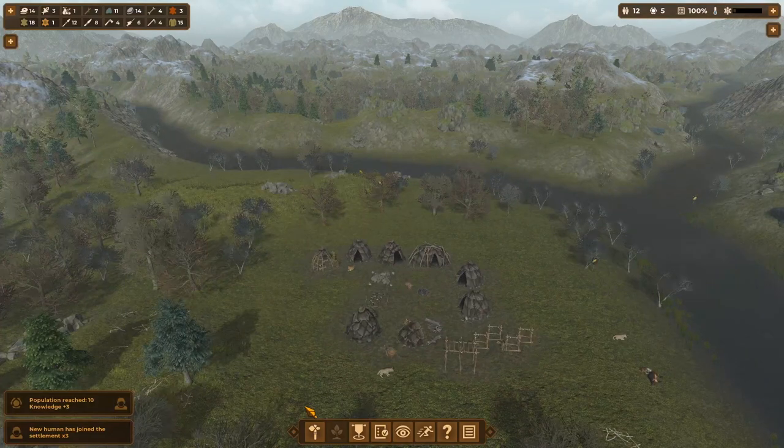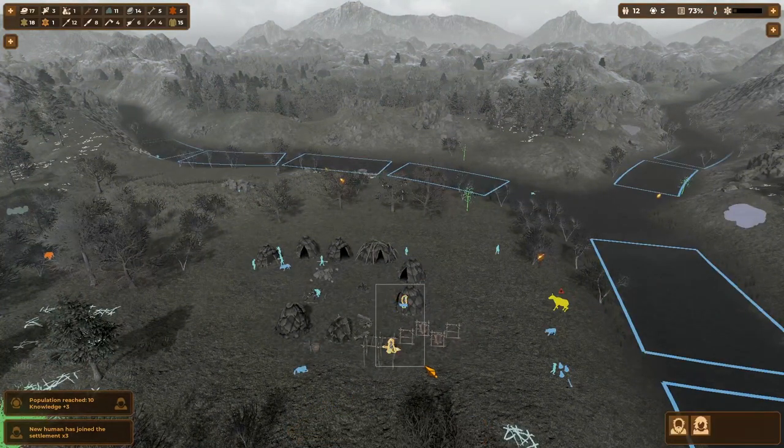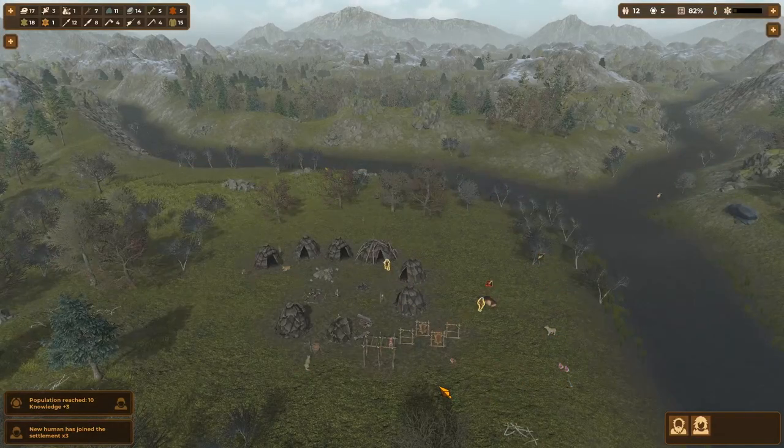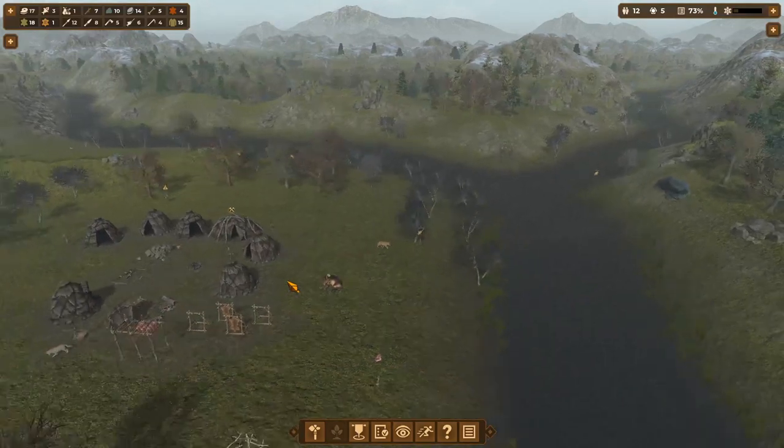And just like that, three people joined the village. The house wasn't even done, but they knew it was almost done. I can't believe it — that thing we were hunting earlier literally came back to the village. This is too easy, you couldn't mess that up. And the hut actually finished, so the new villagers have a place to stay.